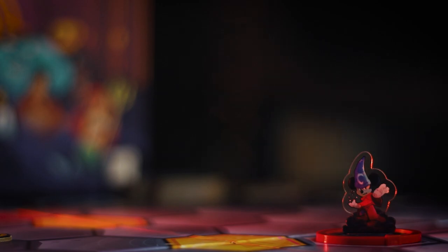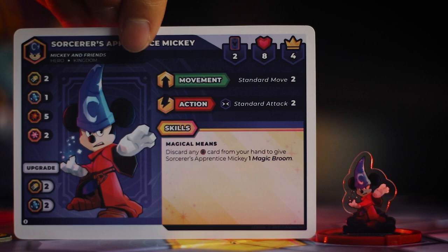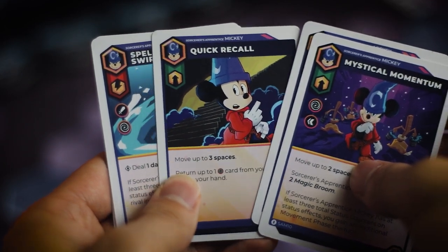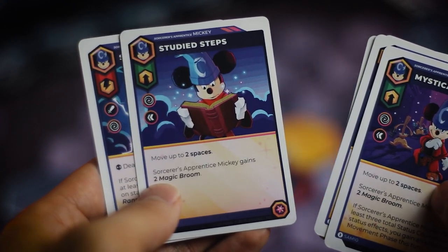This core set comes with eight characters that are all different in their archetype. You've got a spellcaster character, which is going to be your Sorcerer's Apprentice Mickey. He has a lot of cool effects with magic brooms that allow him to draw cards and do cool effects to see a little bit into the future with the cards he draws.